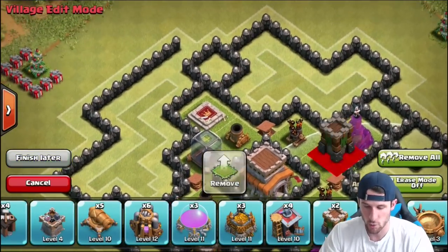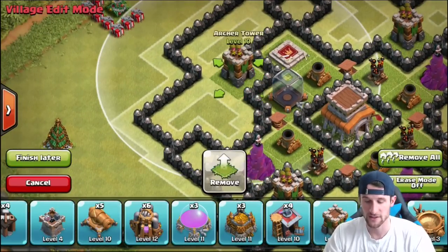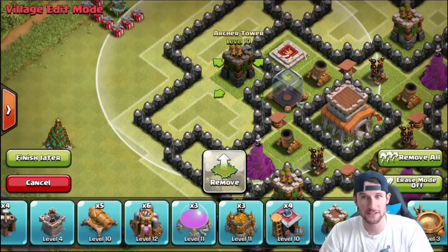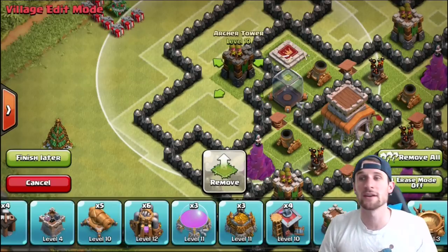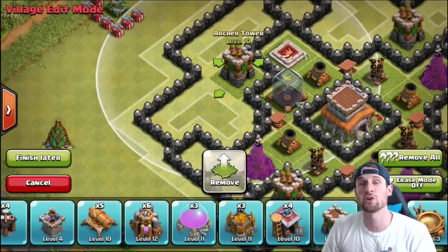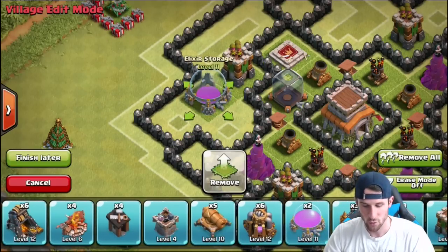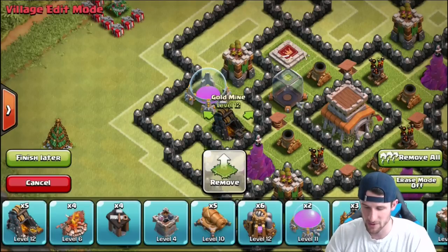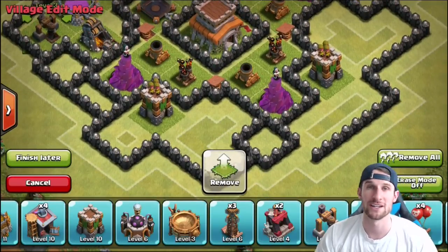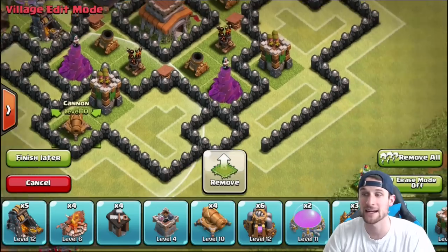We're bringing in our archer towers to protect our air defenses. As I always say, archer towers are air defenses as well, so you want them to help protect your other defenses. It's very important not just to protect your loot or your town hall, but to protect your defenses too — because your defenses are protecting everything. You need your defenses to protect each other so they live longer, do more damage, and kill more attackers.